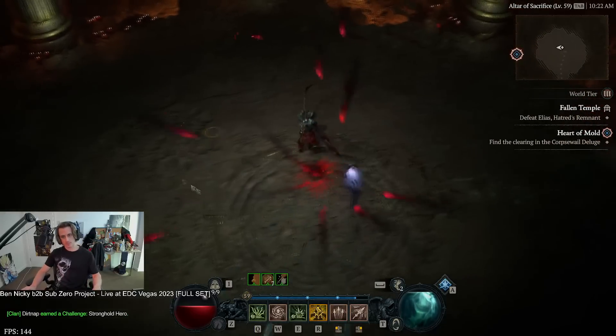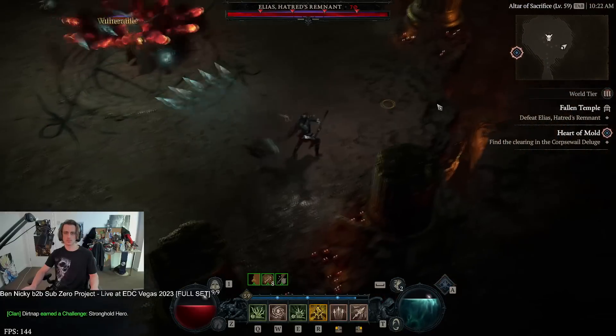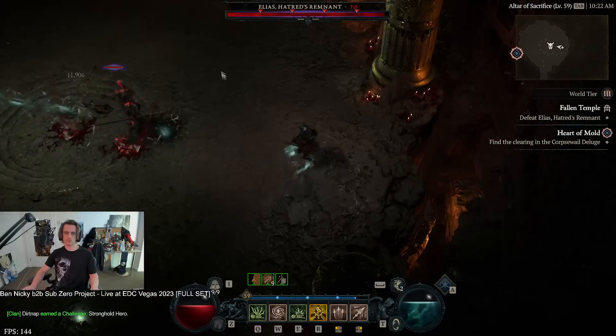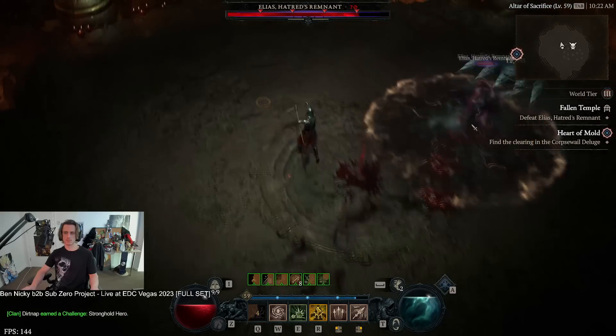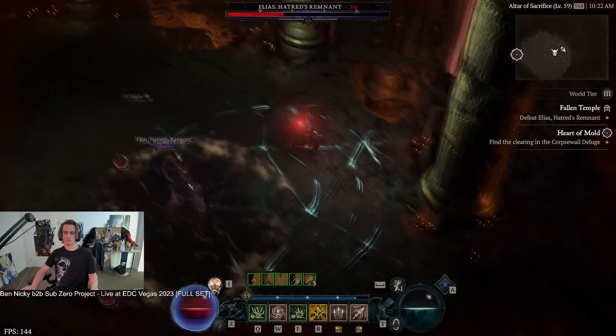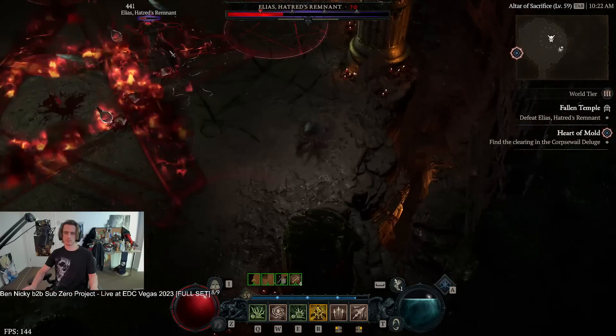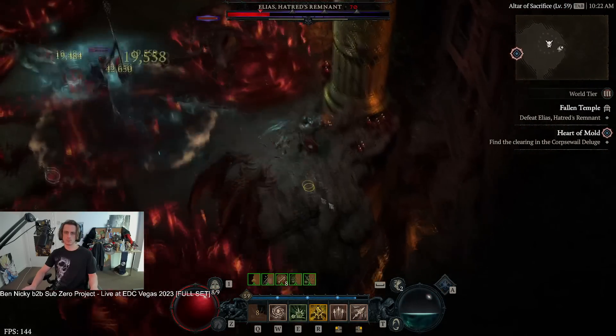This is the boss of the level 70 capstone dungeon. My rogue had a much tougher time on this at a couple levels lower, but this character just absolutely obliterated it once the damage lineup happens. You need to hit them with Corpse Tendrils, have some corpses around, and then Bone Spear your way to victory.